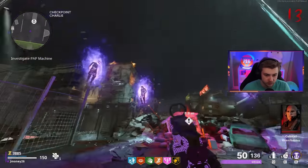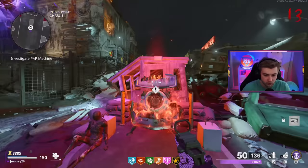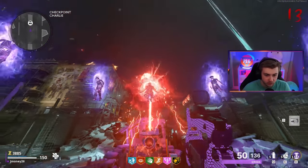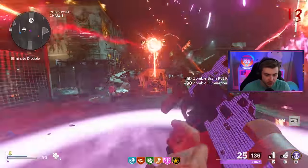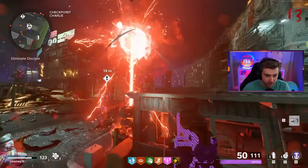The Jug Easter egg on this map is actually like dangerous to do — there's a lot of elites that spawn. Let me get every perk besides that. I should have got Pack-a-Punch before splurging on all these perks, but it's whatever. Look at this whole cinematic here — this is sick. It's a shame that this map kind of got overshadowed by Forsaken. Not saying Forsaken is a bad map at all, but this map really only had like a month, maybe two.